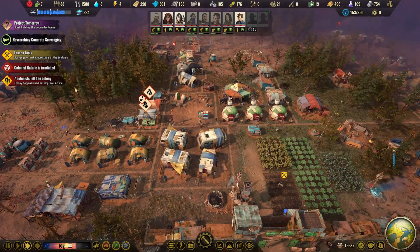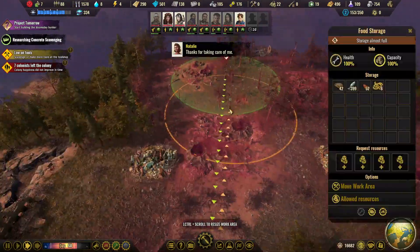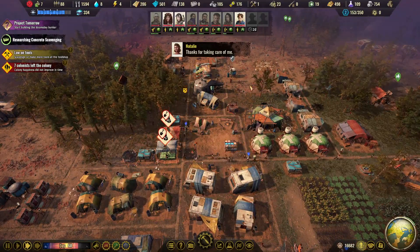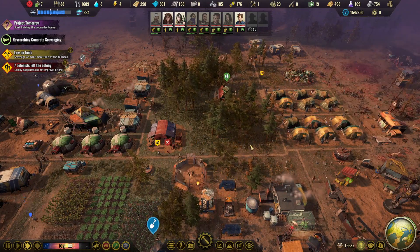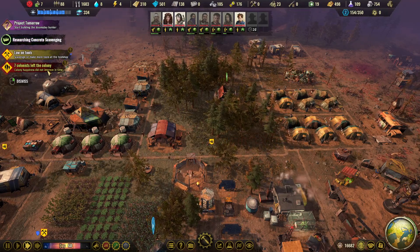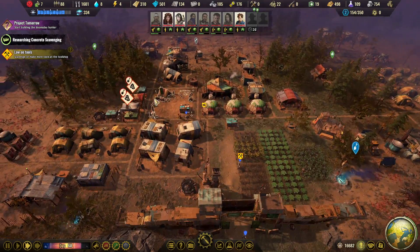They brought in all the food from the carcass — this little area can move too. Getting close — the colonists left. But luckily we got the 10 in, so that's good.